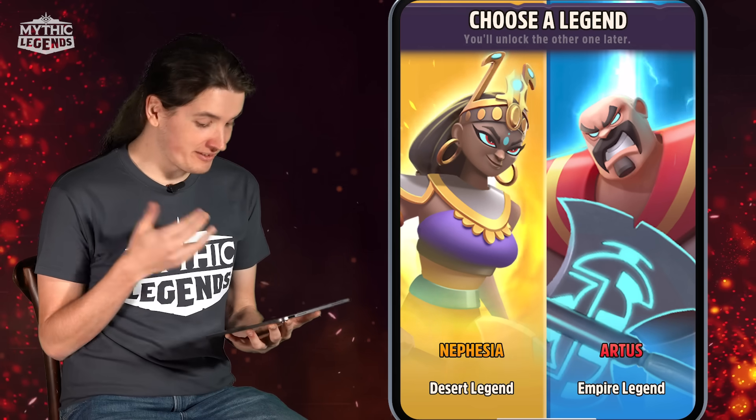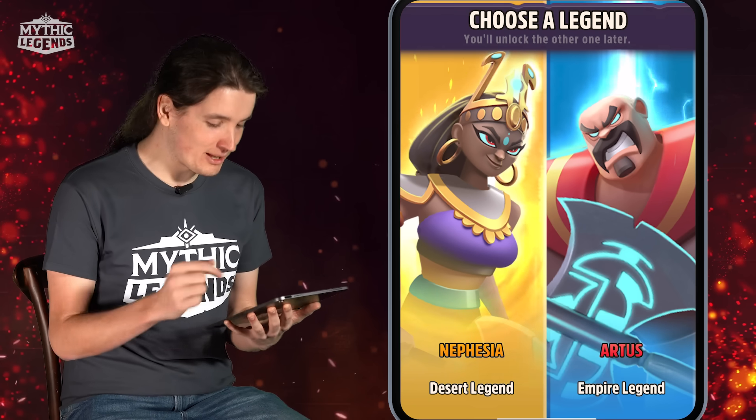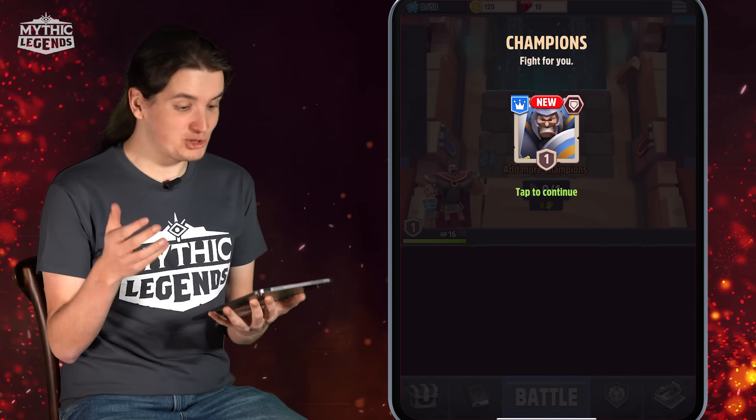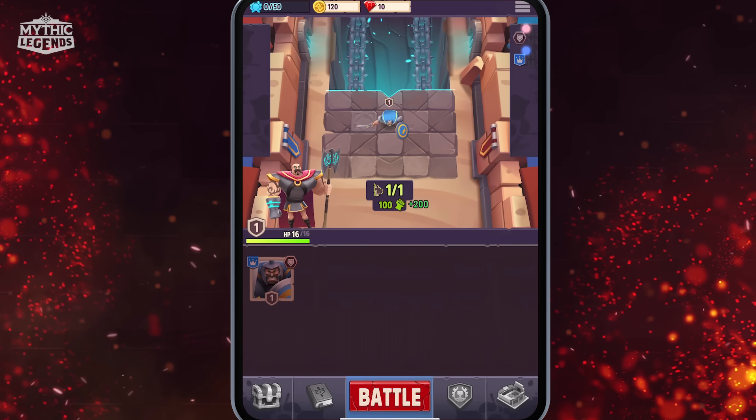The first choice you get to make in Mythic Legends is which legend you're going to choose at the start. You're given the option of Nefisia or Artis. In this case I don't know much about either, but I like how Artis looks, so I'm going to pick him.